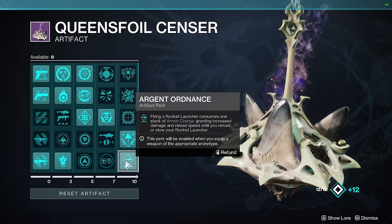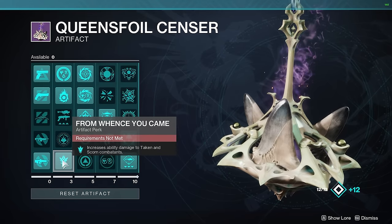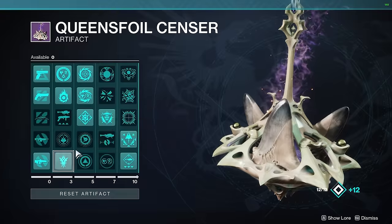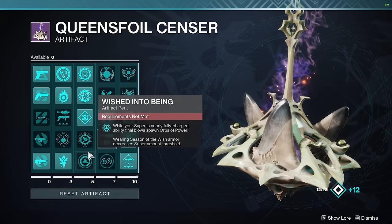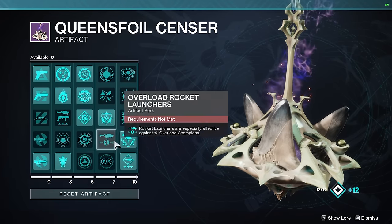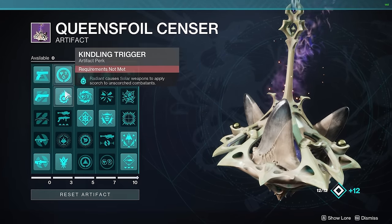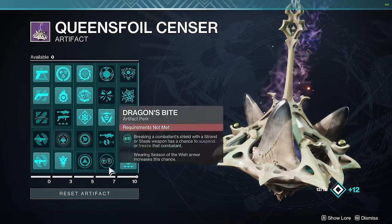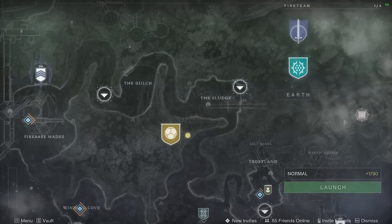For our Rocket Launcher sections, we're going to be using Argent Ordinance, as well as this very important mod which increases ability damage to Taken and Scorn Combatants. All of these mods together — Solo Operative and those two from the artifact — are probably the most critical that you can get. And while it does take a little time to level up to get access to the artifacts, trust me, it is worth it.